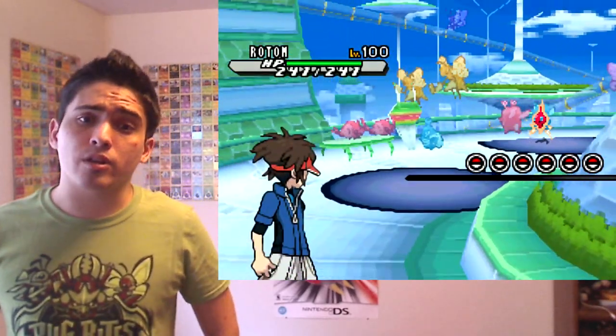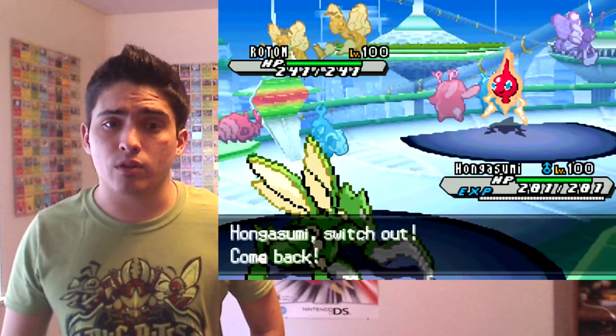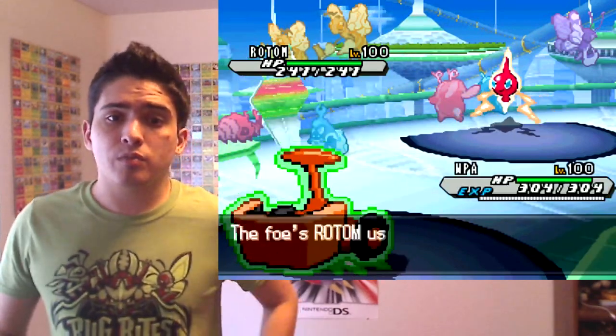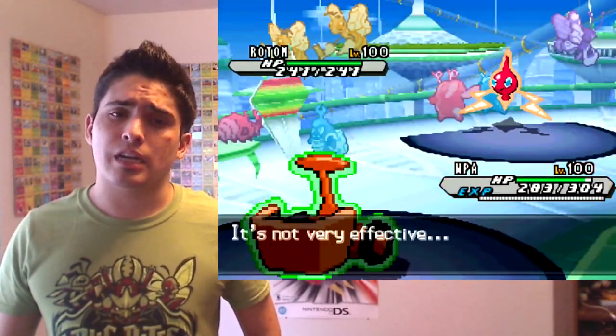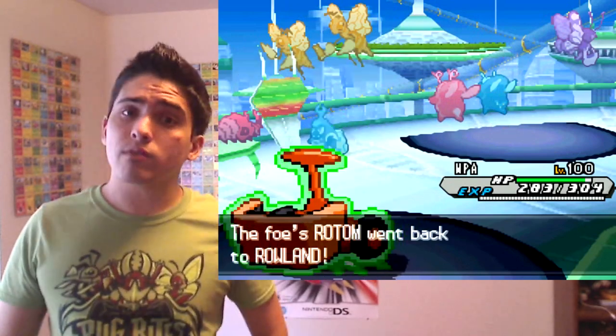He leads with Rotom; I lead with Scyther. I'm suspecting this is a Choice Scarf Rotom in the lead, so I figure he'll go for Volt Switch. The best thing I can do is switch into my special defensive Wailord — named WPA because I'm punny — to quad-resist the Volt Switch.